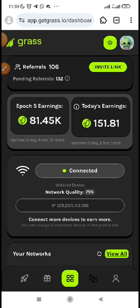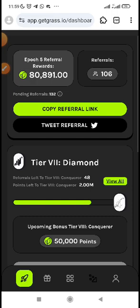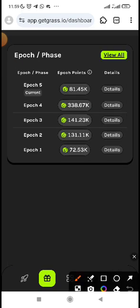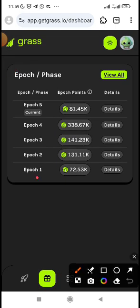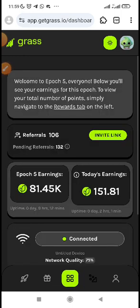Let me show you where to click — you will see all the epoch years. If you click here on this button, you will see all the epochs and what all your earnings are from epoch 1, epoch 2, epoch 3, epoch 4, and epoch 5. Currently we are in epoch 5. We don't know whether this is the last epoch or if there might still be one more.